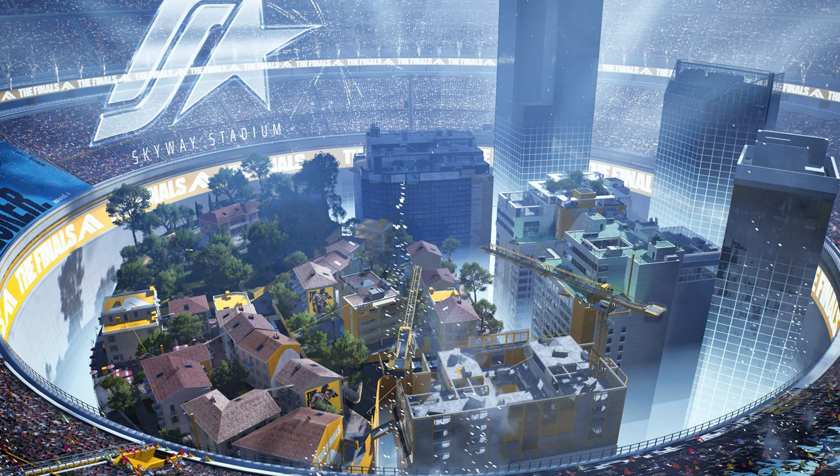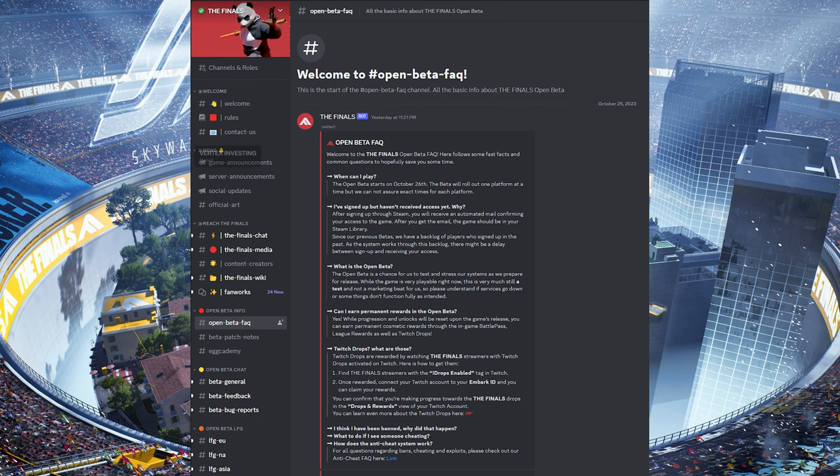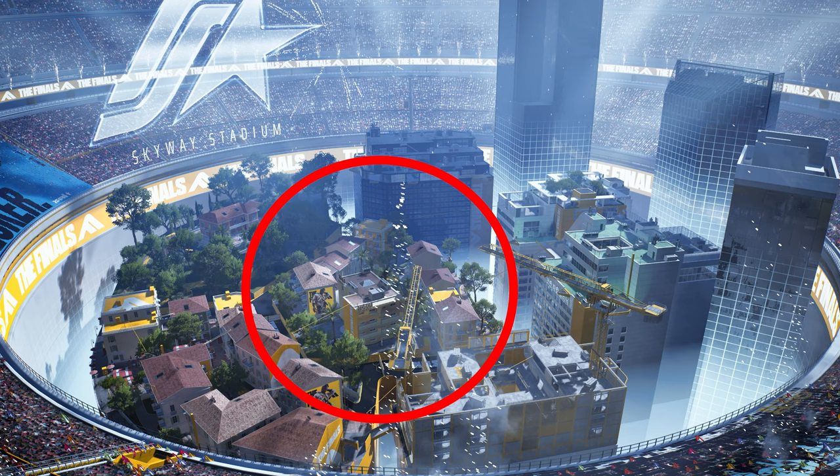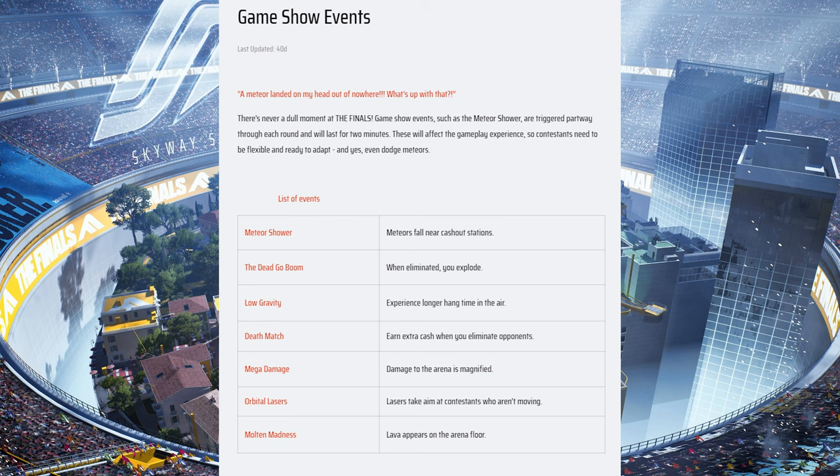This isn't just a fanciful idea of mine — I think this might have actually been accidentally revealed by the Embark team, because it's not mentioned in the press release. But in the open beta FAQ on The Finals Discord is a link to The Finals help centre. Within the help centre is a section named arena variants, and that page mentions a variant called High Rise, described as 'the centre area of the arena has been elevated to new heights.' So we could see this middle zone of the map with the hotel in it becoming elevated relative to the remainder of the arena — a really great way to mix things up and give us a lot of verticality. Additionally, the help centre section under game show events reveals a new event named Molten Madness, where lava appears on the arena floor — essentially it's the floor is lava mode. The Embark team might have let those two variants become public early, but needless to say I can't wait to see them both in the game.